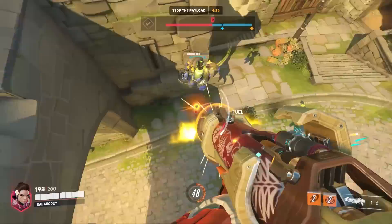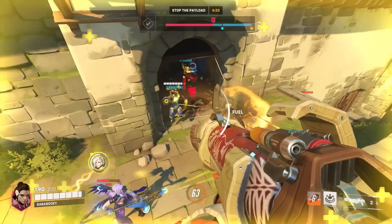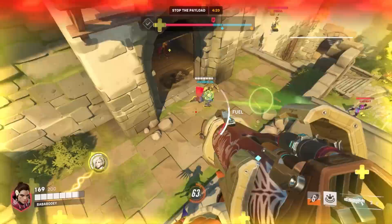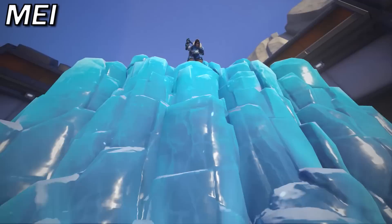When looking to counter Junkrat, I'll recommend Pharah. Pretty straightforward — the fact that you can stay airborne consistently makes you very safe from Junkrat's damage. Some Junkrat players might try to meet you in the air, so when this happens, make sure you're able to stay near walls and use Concussive Blast to get yourself away from them. Otherwise, just look to hit high priority targets from midair, and when Junkrat uses his Rip Tire, you should have no problem avoiding it and might even find an angle to kill Junk himself while he's casting it.